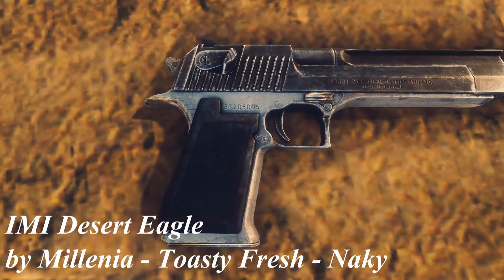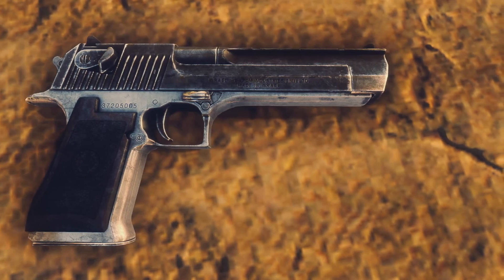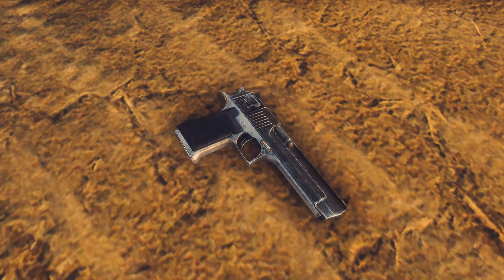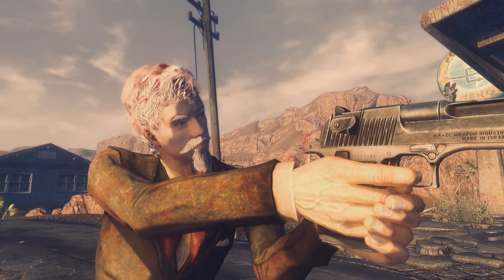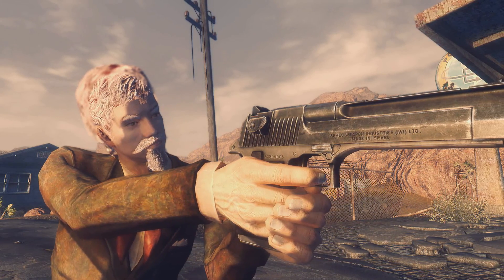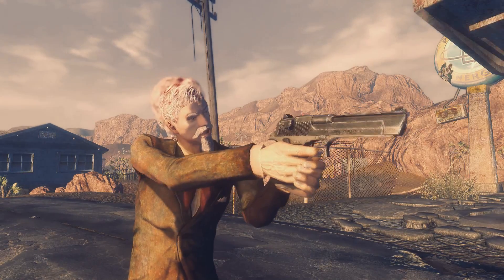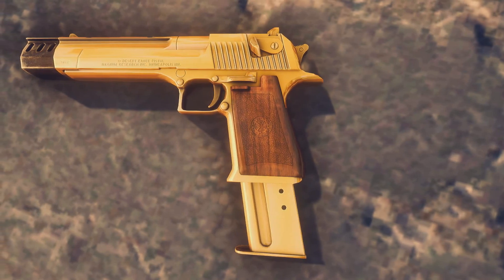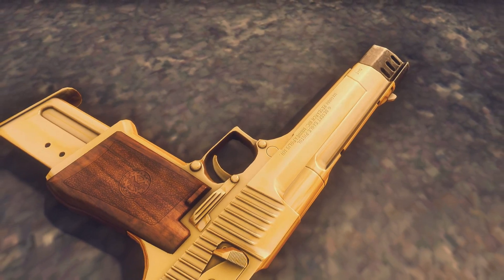Now let's take a look at three weapon mods. First one is the IMI Desert Eagle by Millennia, Toasty Fresh, and Naki. Once again we've got another Millennia weapon, so you can find it as always in Doc Mitchell's house — this time in his medical room by his fan. The mod comes with a custom model and textures. The texture job is great, nothing to complain about. I'm seriously hoping Bethesda contacts Millennia to make weapons for Fallout 4, because he literally just outdoes everything they ever made for Fallout New Vegas. The mod also comes with custom sounds and is included in the leveled list. It also comes with three modifications that completely change the look of the weapon — the modded version is now gold, has an extended magazine, and just looks amazing.